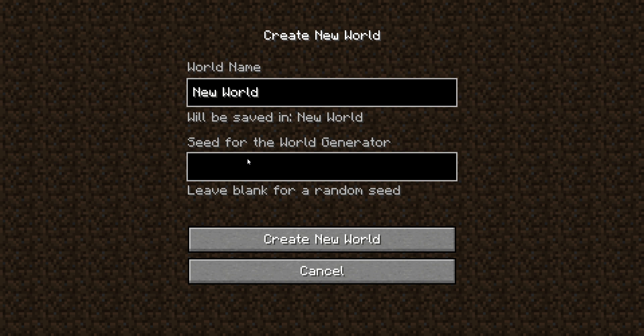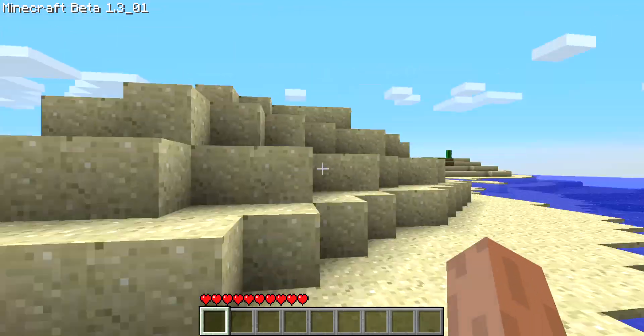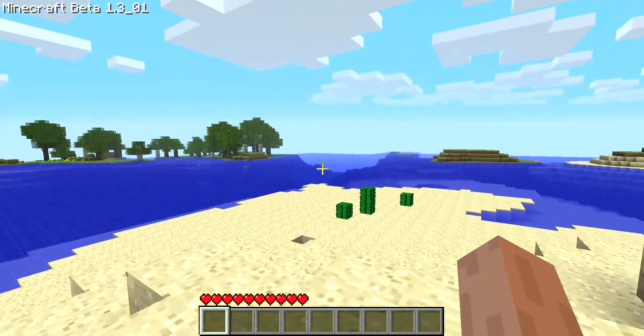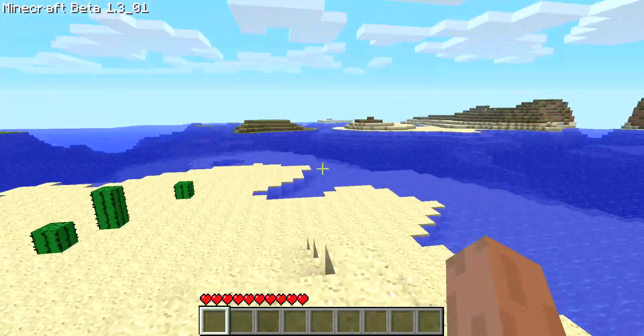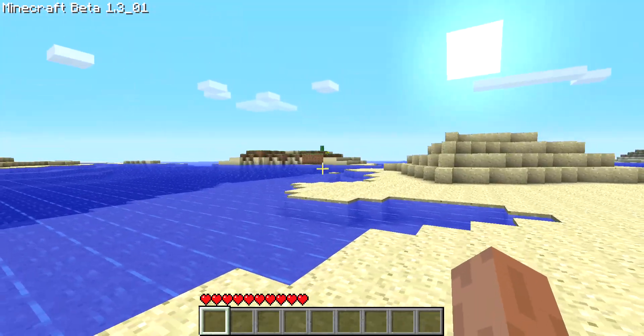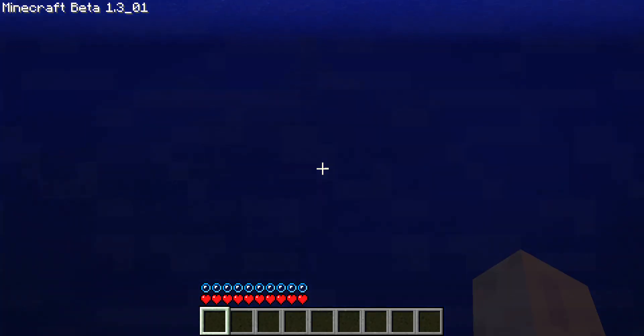The seed for this world is 1521. Loading into it to see what it looks like. Okay, I'm starting to get tired of deserts - we're spawning on what looks like a desert island. It's not terrible because there are trees over there and an island nearby, so it's not like you're stuck with no trees. And again, this is before 1.13, so you can't swim easily.